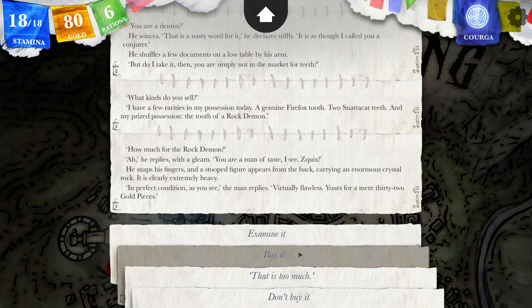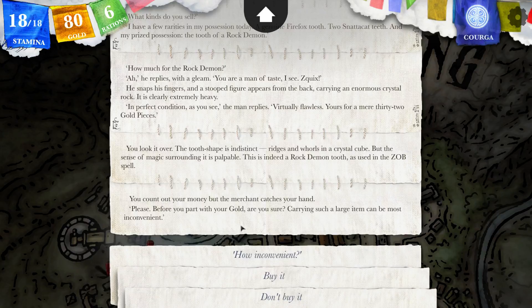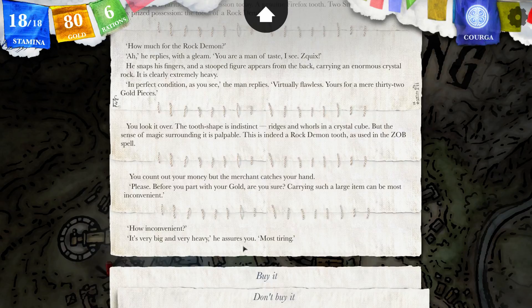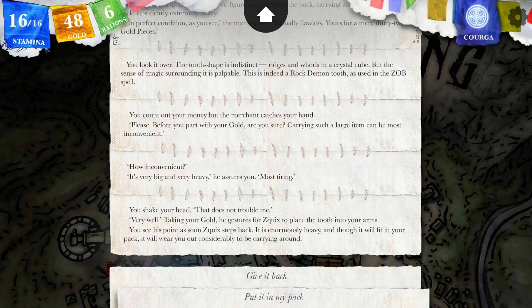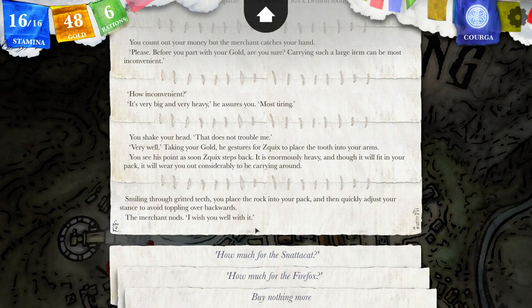The rock demon tooth is probably going to be good. Let's examine it first. The tooth shape is indistinct — ridges and whorls in a crystal cube — but the sense of magic surrounding it is palpable. This is indeed a rock demon tooth, as used in the ZOB spell. Let's buy it. You count out your money, but the merchant catches your hand: before you part with all that gold, are you sure? Carrying such a large item can be most inconvenient — it's very big and very heavy, most tiring. Yeah, let's get it. He took away my stamina — it's probably going to give it back when I use it. You shake your head — that does not trouble me. Taking your gold, he gestures to Squeaks to place the tooth in your arms. It is enormously heavy, and though it will fit in your pack, it will wear you out considerably. You place the rock into your pack, then quickly adjust your stance to avoid toppling over backwards. The merchant nods: I wish you well with it.